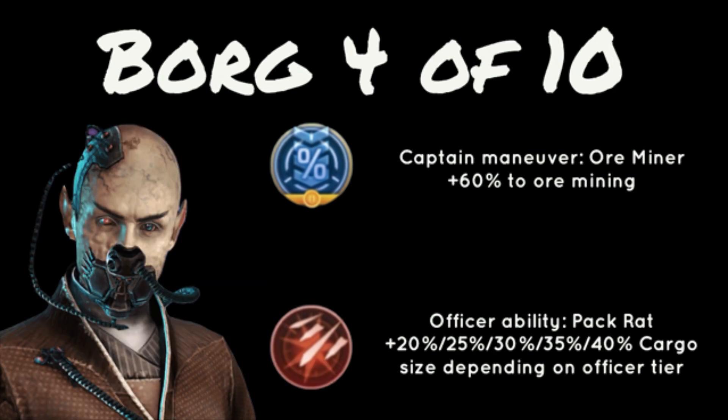Next we have Borg 4 of 10, and his Captain Maneuver is Ore Miner — 60% to ore mining. This is really cool — another ore miner, something you might need in your arsenal. And then Pack Rat gives a different percentage of cargo size depending on the officer tier. Some really good abilities here.